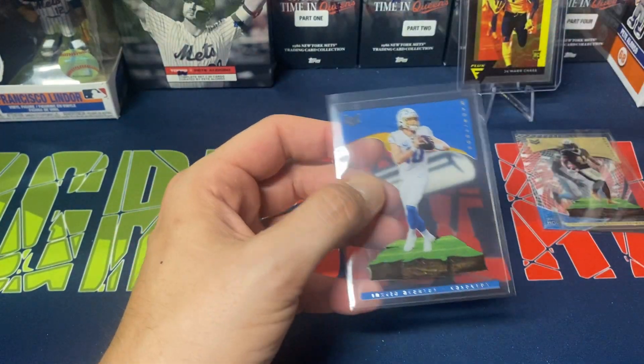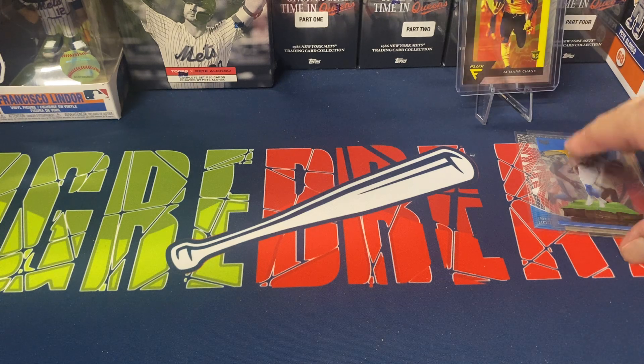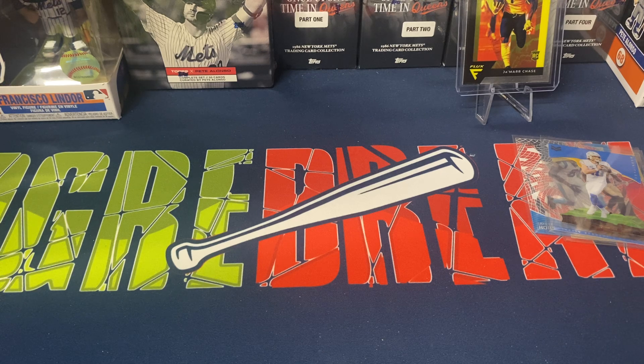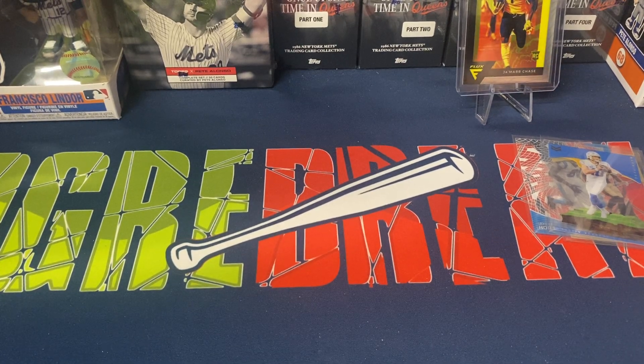Jamar Chase was probably the biggest rookie pull — any type of Chromes or anything like that. We did hit some other base rookies, but I was kind of looking for the Chromes, the Prism Blacks, or stuff like that. That was really the big one we hit. We did get two Magnitudes — Herbert and Kamara — which are sharp, though not really cards I'm looking for. JC Horn is the other clear Acetate card we got. Definitely these packs have been a little rough. I think I might be passing on these — I had a better feel for the 30-card pack, even though half of it is still base Chronicle cards. I'd like to hear from you guys what you think is the better value.